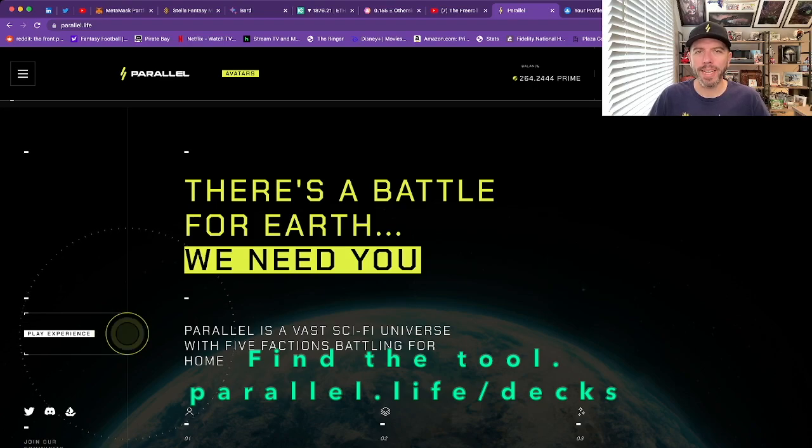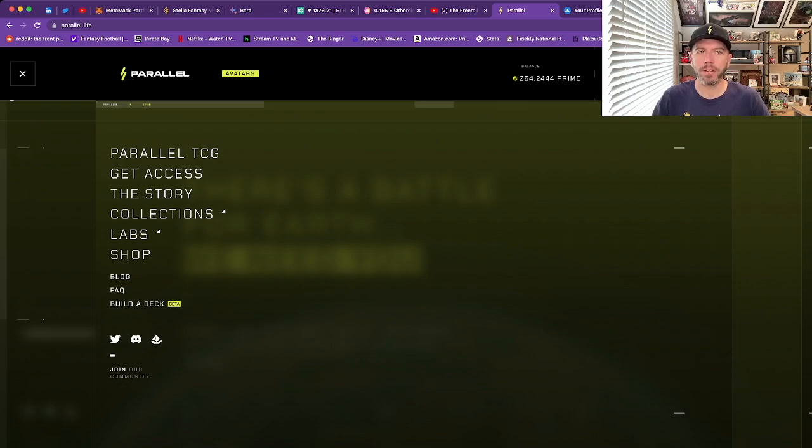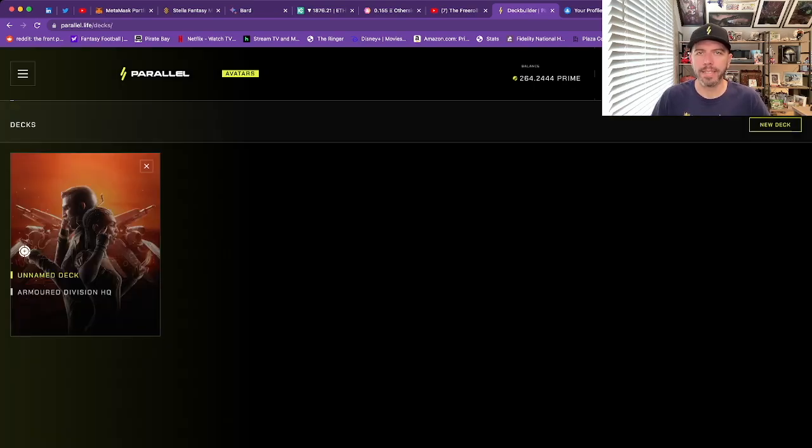Okay, so let's jump right in. First things first, you need to navigate over to the tool. If you're on Parallel.life, which is the Parallel TCG homepage, you're going to see a menu here in the top left — click on that, and then at the bottom is the Build a Deck tool.